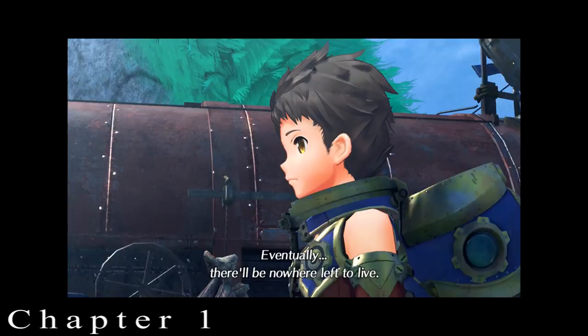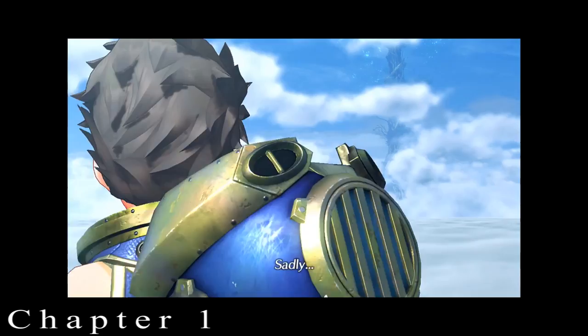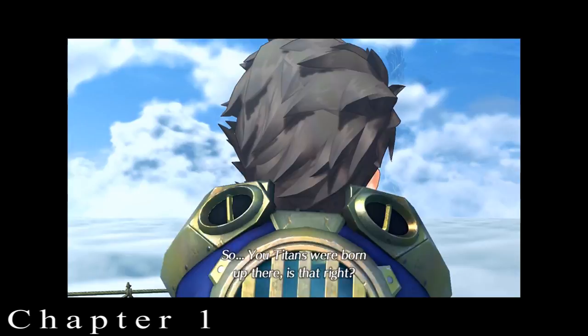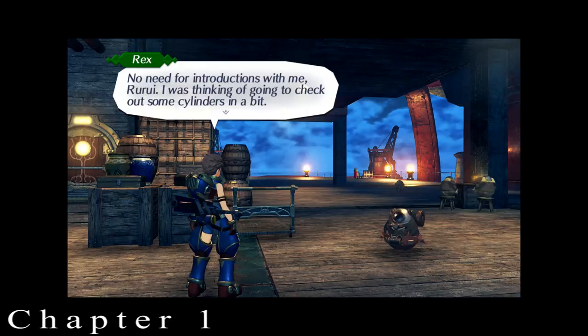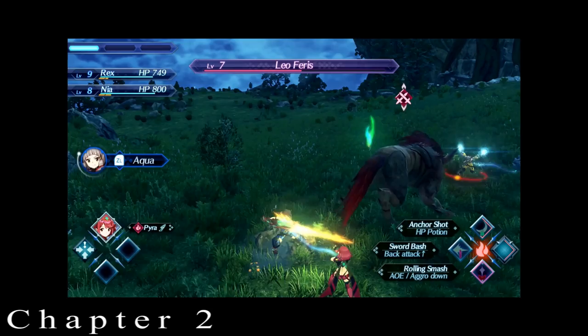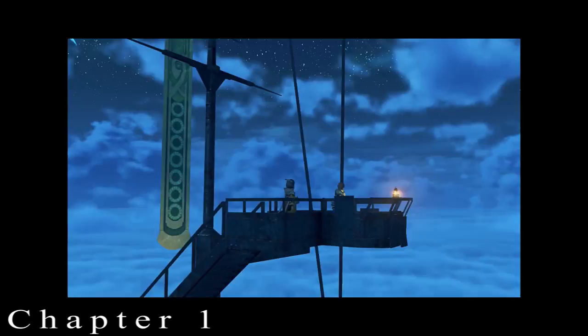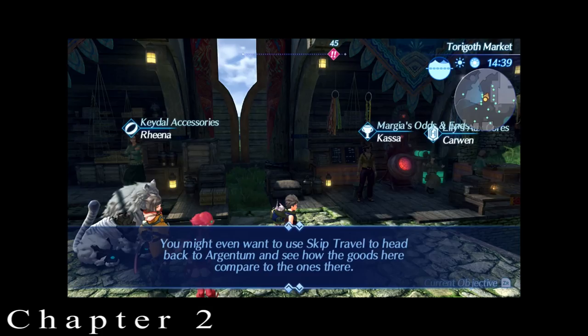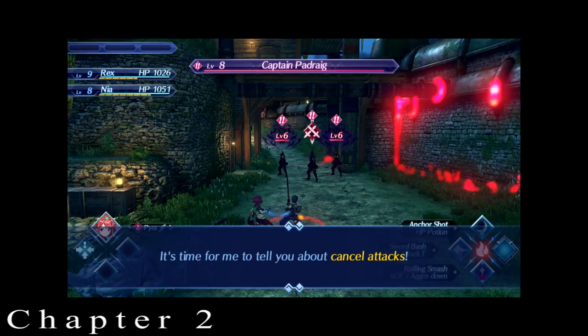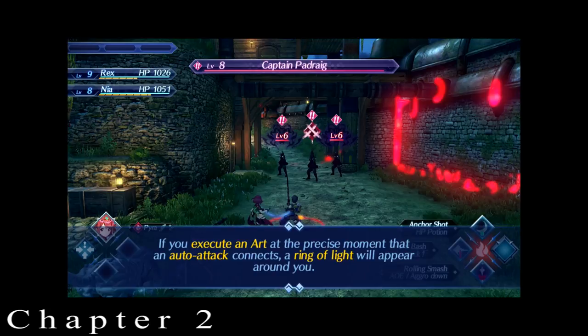Chapter 1: While it doesn't have the same bombastic first ten minutes of Xenoblade Chronicles, it sets up a bleak future for the world of Allrest and introduces you to the majesty of its world and characters in an absolutely stunning way. Action-oriented cutscenes and invigorating music set the tone for what is sure to be an adventure of epic proportions. Chapter 2: We slow down a little to get better acquainted with the world, the people, the land, the politics, and new story-relevant characters. It's clear subplots are already developing and tutorials are running rampant.